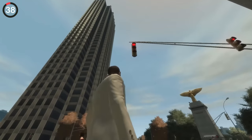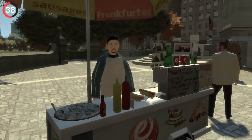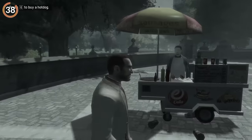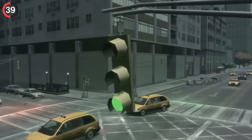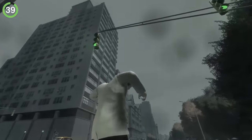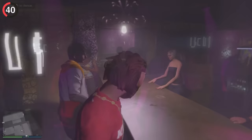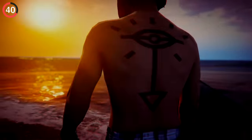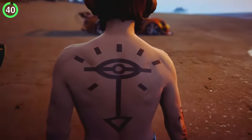Rockstar took it even further in the next generation of consoles, adding realistic wind to GTA 4. If you compare a place in normal conditions to the same area on a windy day, you can literally see it affect the world — whether it's smoke, trees, or traffic lights swinging from poles. Wind also makes things extra spooky, perfect for this GTA 5 secret: if you complete the alien supply missions, head to the bar at 3am during a thunderstorm, and drink until you pass out. When you wake up, you'll have an alien tattoo.